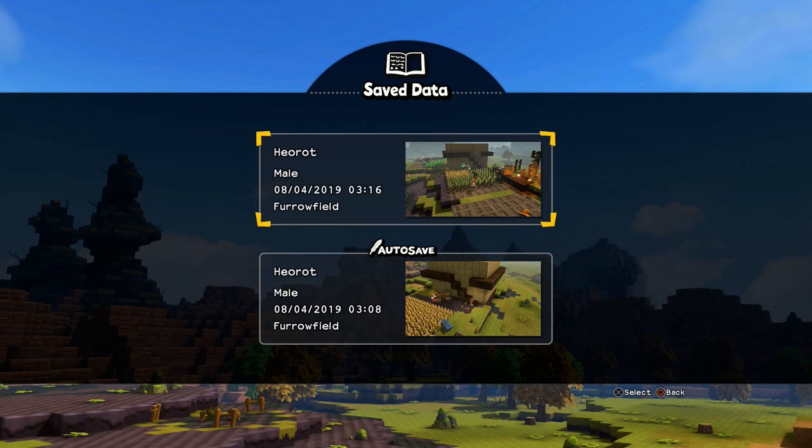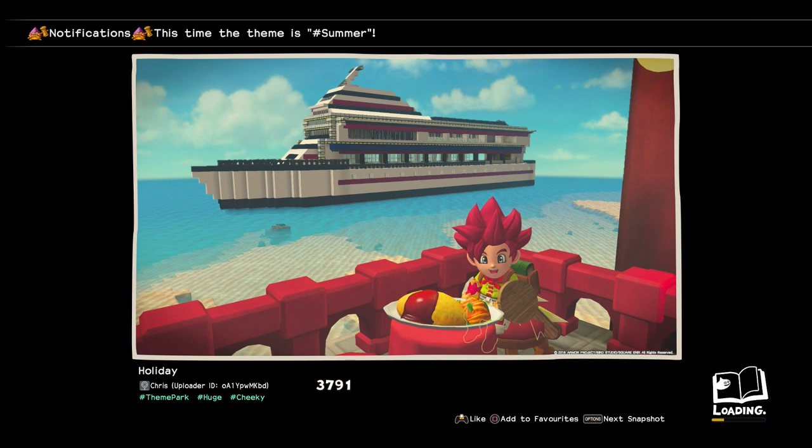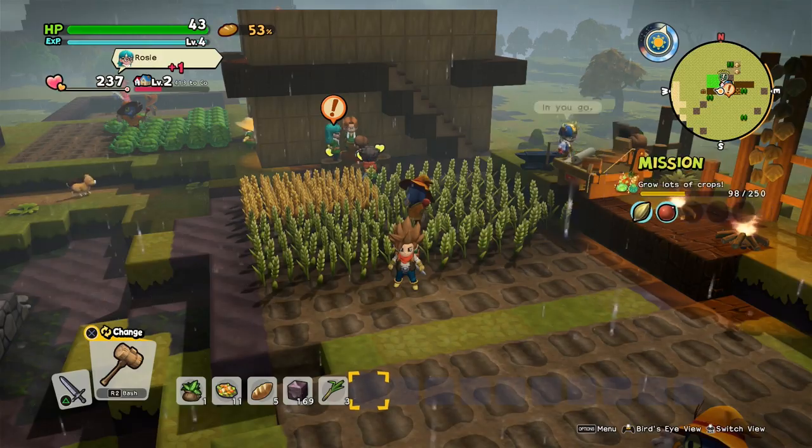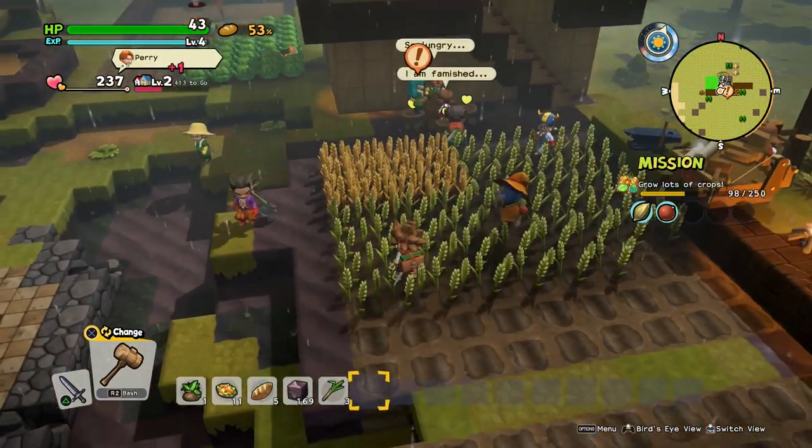Hello everyone, this is Hayroth and Ea. Welcome back to my playthrough of Dragon Quest Builders 2. Previously, Hayroth befriended a Furrowfield Retriever, a dog that can sniff out seeds. He named her Princess, and she led him to Lillian and Saffron, who have moved into the base.